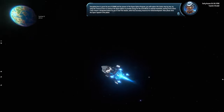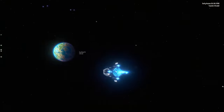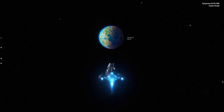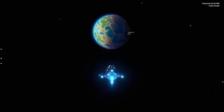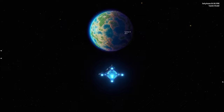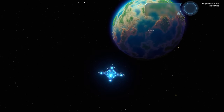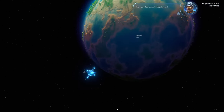Now I have to drive the space capsule — are you kidding me? Mouse moves it, space bar goes up, alt goes down, and A and D go left and right. These are some weird controls. We're about to reach the designated planet — oh, autopilot is kicking in.